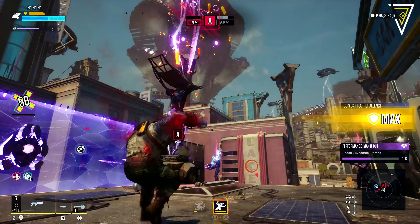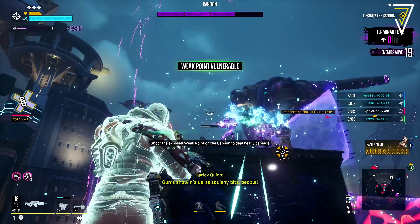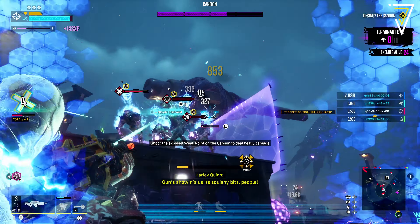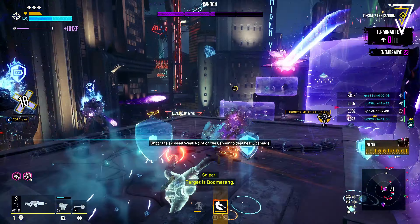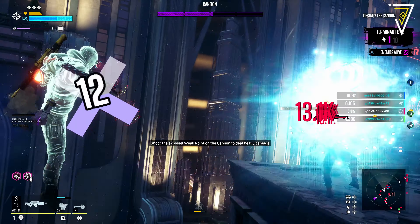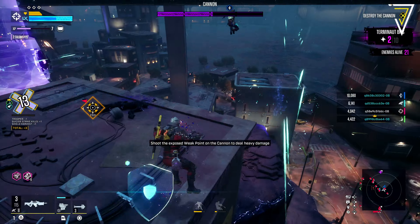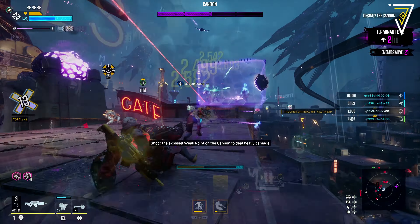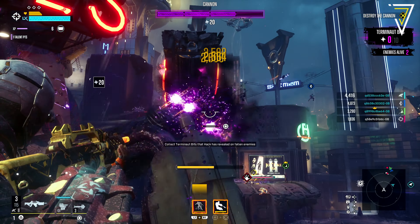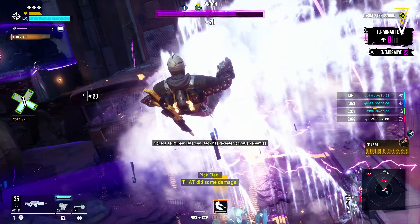During the playtest we were granted three infamy sets — from Gizmo, Penguin, and Lex Corp. These were two-piece sets, and if you highlight each set you can see which items you need to equip to complete it. The Penguin set requires a grenade and traversal mod equipped; the same applies to Gizmo. For Lex Corp you need a shield and traversal mod, and both pieces must be from the same set.